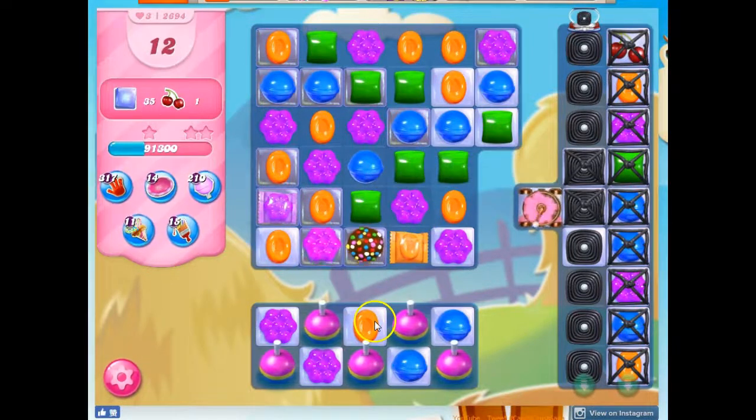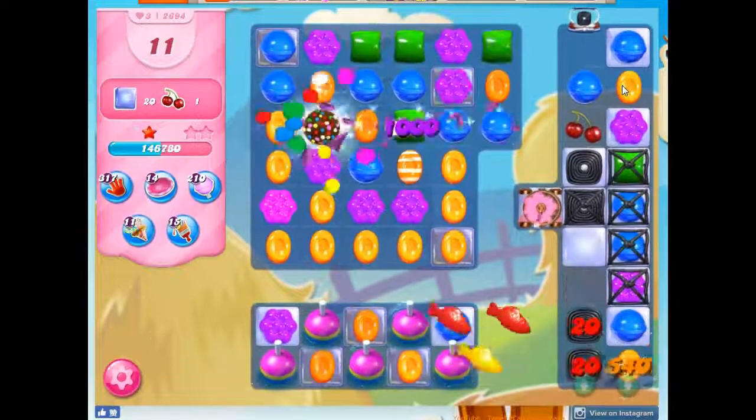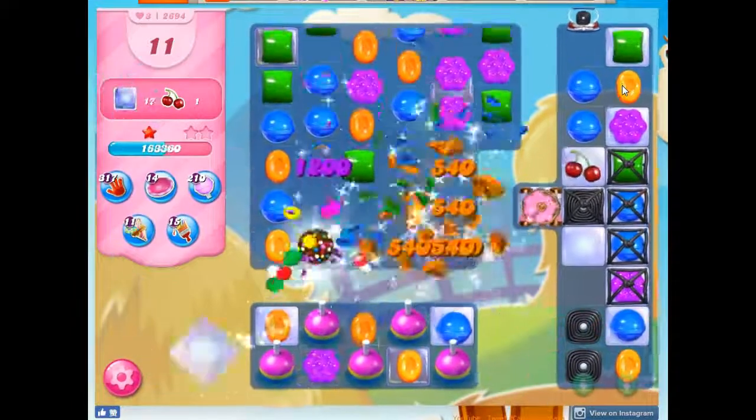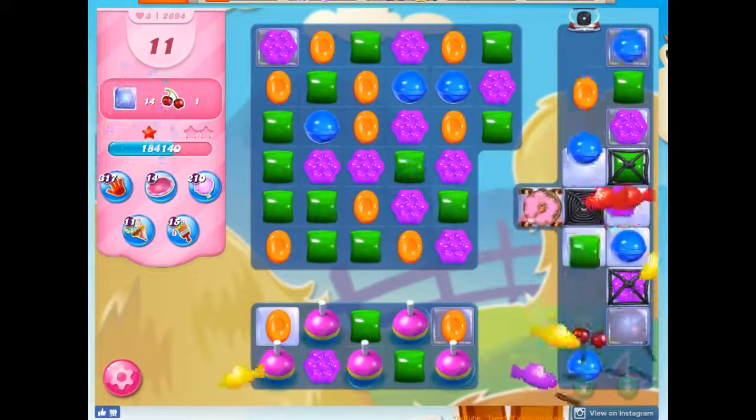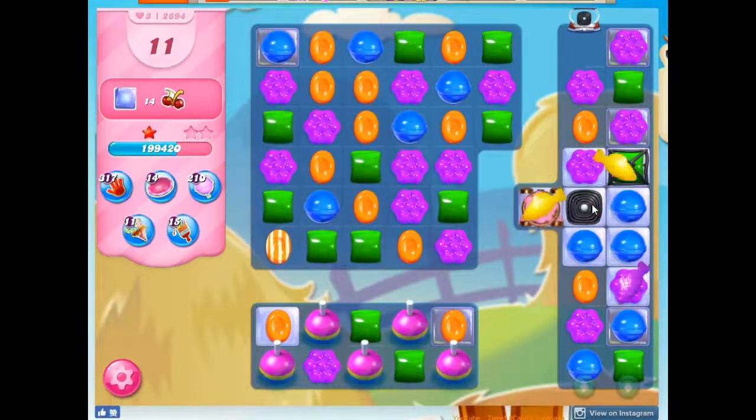I'm going to go ahead and use this. I only have one orange here, but it's situated well, and I've got some orange here. So I'm going to combine these and watch the fireworks happen. We're getting color bombs created, and the color bombs are taking out the colors of the wrapped things.